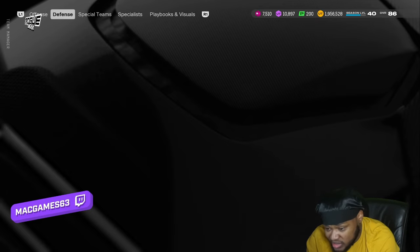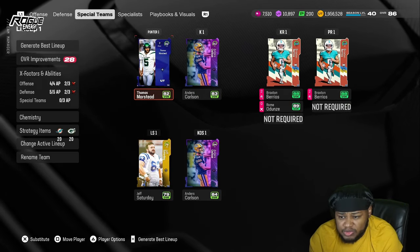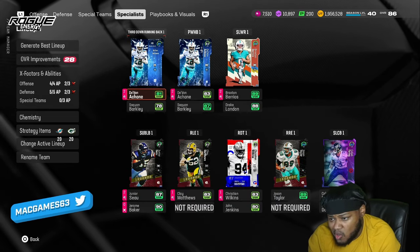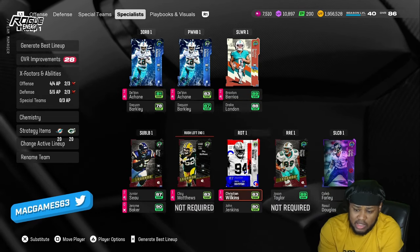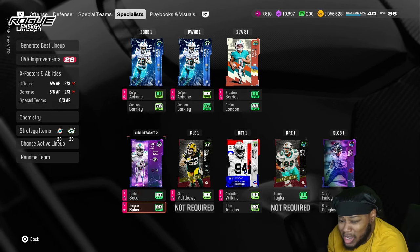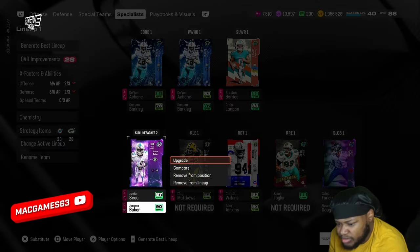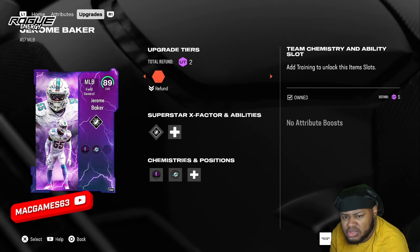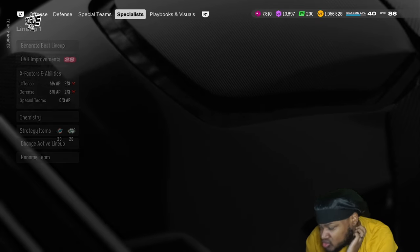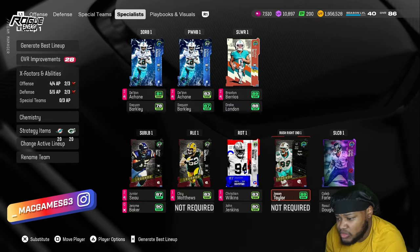Six-six for some reason he's gotta jump — it's just wicked. That card is very disgusting. Still got Max Crosby down there. Specialist Anders Carlson — big miss kick right there, that's what we're gonna call him. My sub linebackers are Junior Seau and Jerome Baker if I want a little bit more height. Jerome Baker is about six-two.